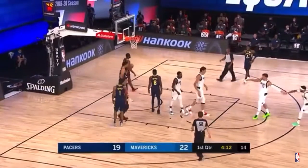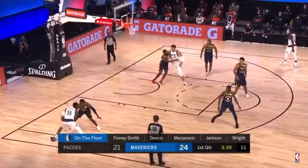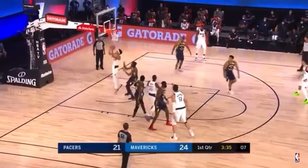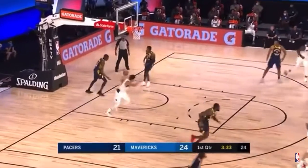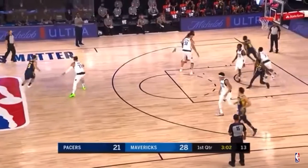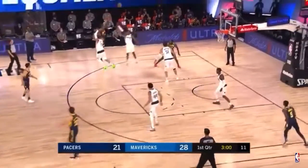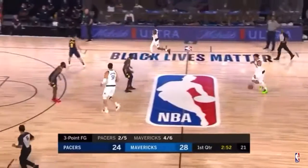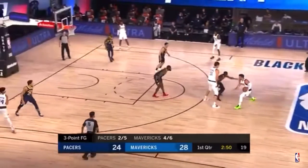An easy situation for Boban to clean the glass there for the score and he draws a foul. Warren from deep, bidding for his third straight year of averaging over 18 points a game, as Jackson cuts to the basket. Three-point try is knocked down by Indiana's Justin Holliday — the ability to knock down three-pointers and stretch the defense.